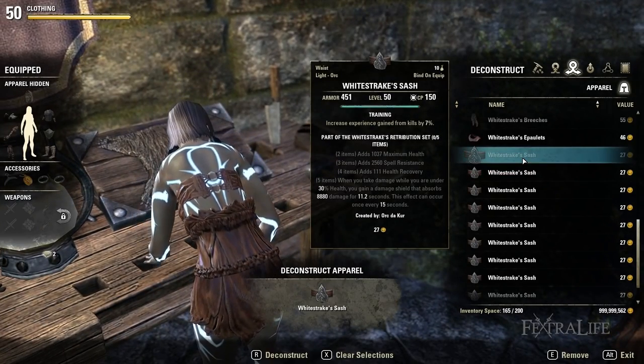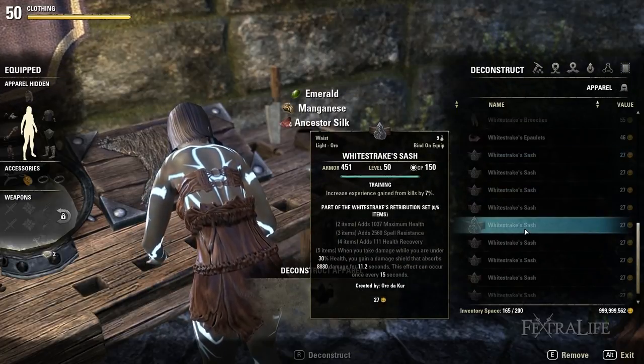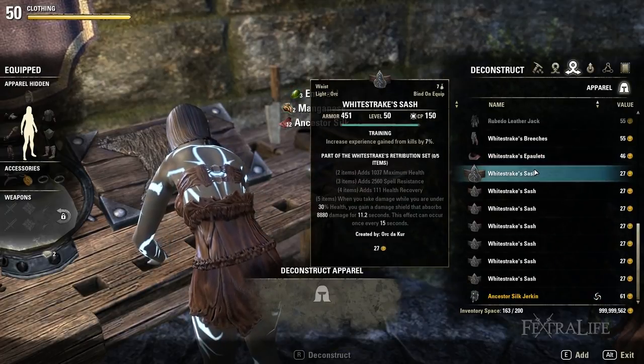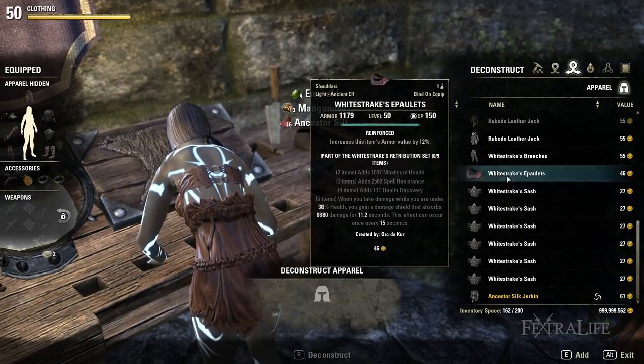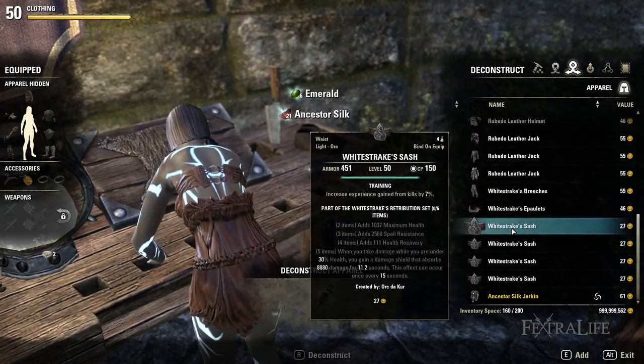Keep doing these steps with sashes or belts at levels 26, 36, 46, CP 10, 40, 80, and 100. Deconstruct until the next rank in the tailoring passive is unlocked, then put a point into it and continue crafting and deconstructing higher level sashes or belts until the next rank in tailoring is unlocked.